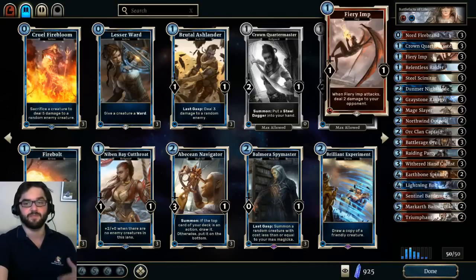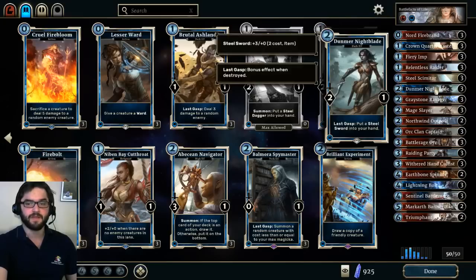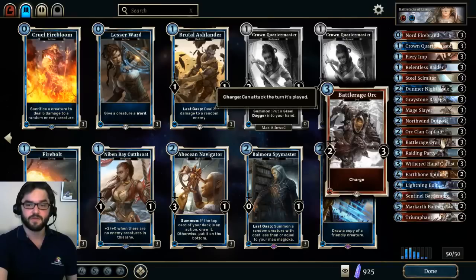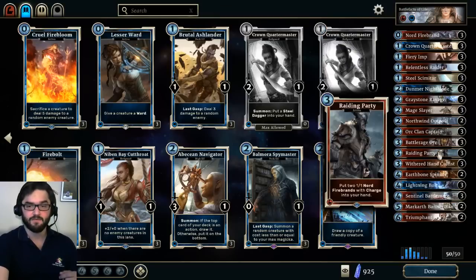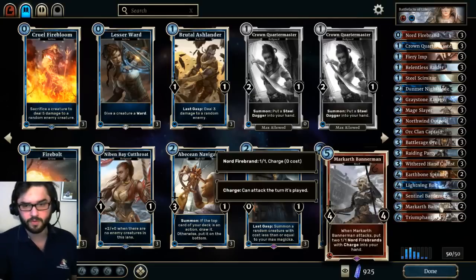Having an ideal starting turn one with the Magic Potion where you drop a Fiery Imp and something else is great. Dumbfire Nightblade is really high value — the Steel Sword synergizes nicely with Nord Firebrand tokens and the Battle Rage Orc. We have three different sources of Nord Firebrand tokens: the Nord Firebrand itself, the Raiding Party, and the Markarth Bannerman, who left unchecked will generate incredible amounts of value — one of the few cards in this deck that does that.